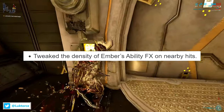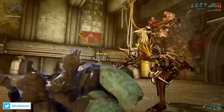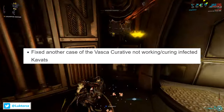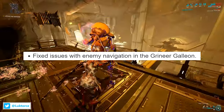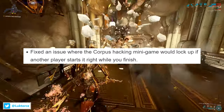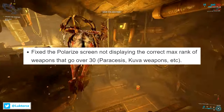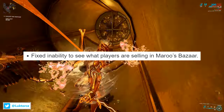They've adjusted the density of Ember's ability effects on nearby hits. For general fixes, they fixed Requiem Relics not counting towards the Unlock Relics Nightwave Act. They fixed another case of the Vaska Curative not working to cure infected Kavats. DE fixed issues with enemy navigation in the Grineer Galleon, and an issue where the Corpus hacking minigame would lock up if another player started it right as you finished. They fixed the polarized screen not displaying the correct max rank of weapons that go over 30 — including the Paracesis and Kuva weapons. And finally, DE fixed the inability to see what players are selling in Maroo's Bazaar.